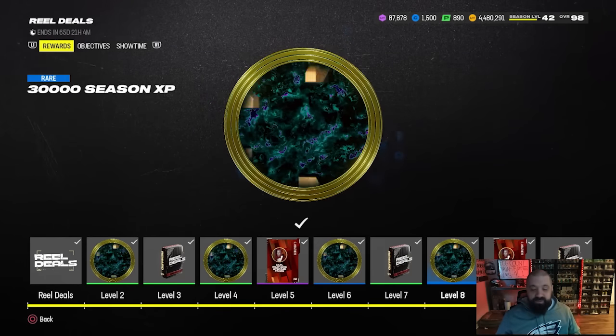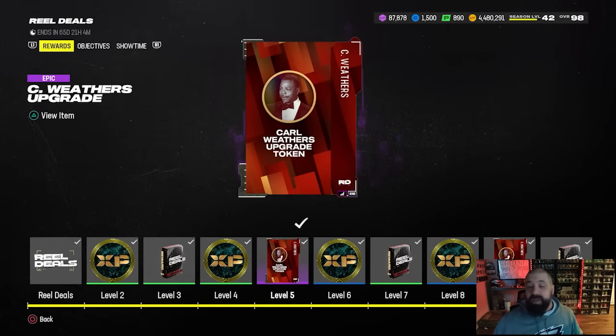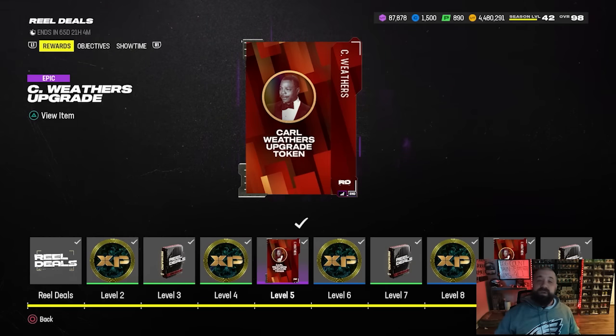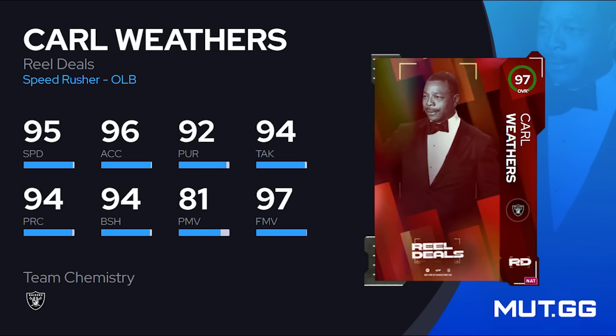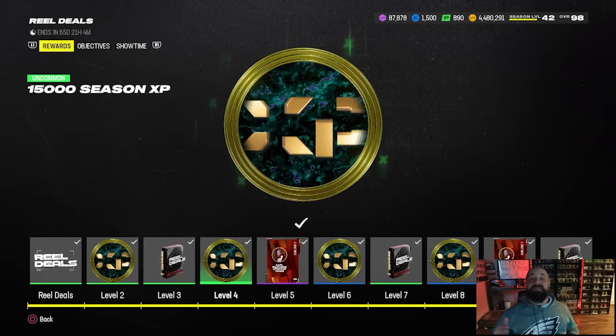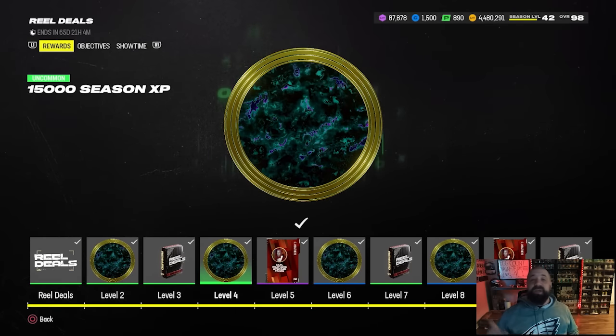There's also a welcome pack Carl Weathers card that you should have received, starting at a 90 overall. There are three upgrade tokens you can earn — two in this field pass and one in the solo challenges — that will eventually upgrade this card to a 97 overall. Honestly it's not the greatest card and we've had an overflow of free outside linebackers from various promos over the last couple of months. But if you want to upgrade him for free, this is how. There's also 90,000 Season 5 XP in here, making it a really good one to level up that Season 5 field pass.